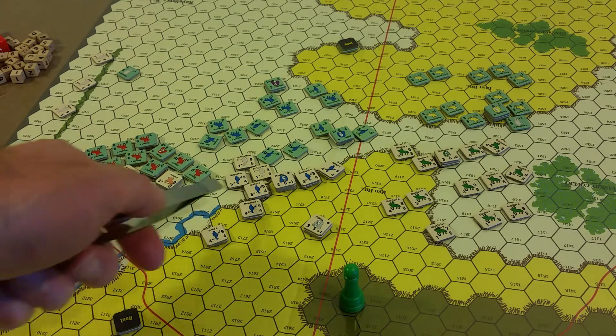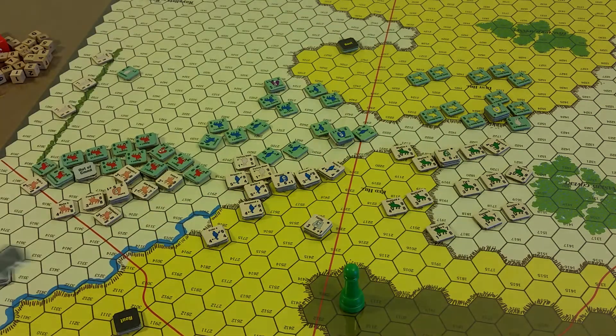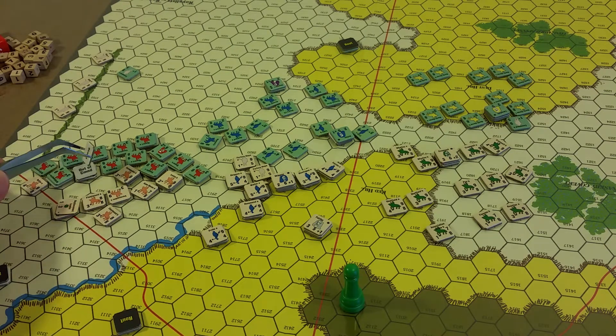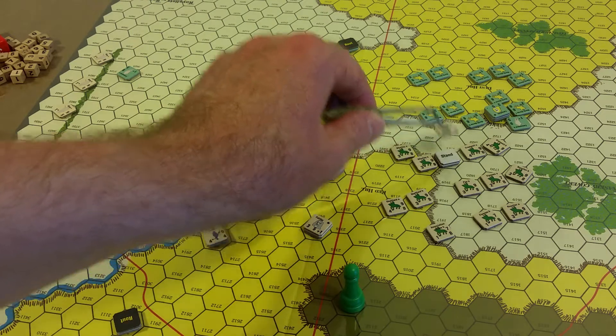So we do have one out-of-command unit; otherwise they're all in command. Cromwell has a command span of six. Now, going through the orders: Ireton on the Parliamentarian left has a stand order. Skipon — stand order. And Cromwell — stand order.